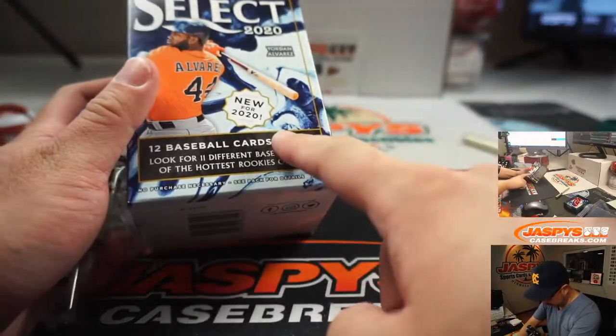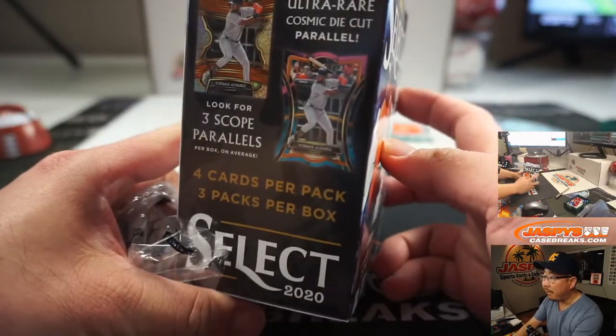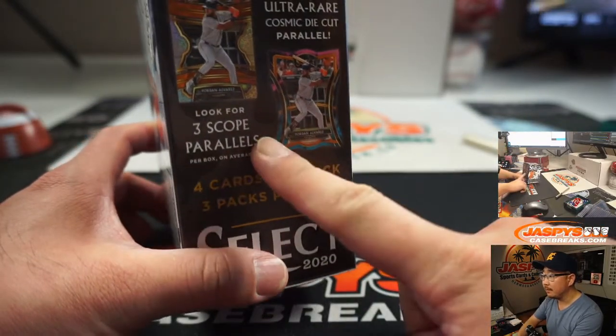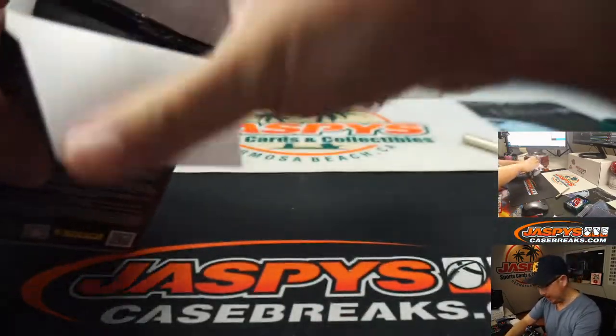What are we looking for in this blaster box? Eleven different base parallels and the hottest rookies. Look for the ultra or cosmic die-cut parallel and scope parallels as well. All right, let's see what happens.